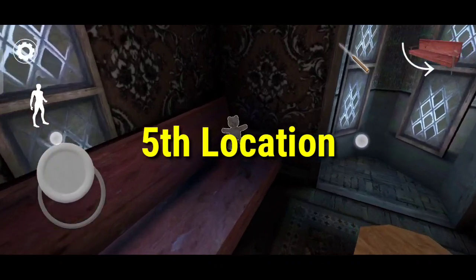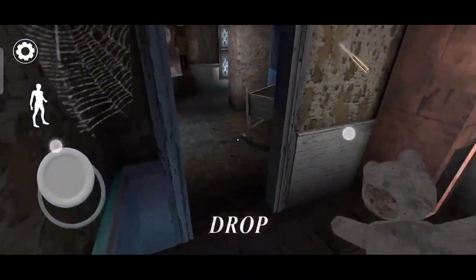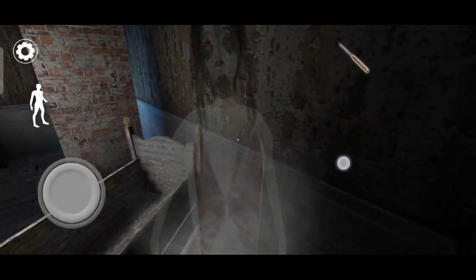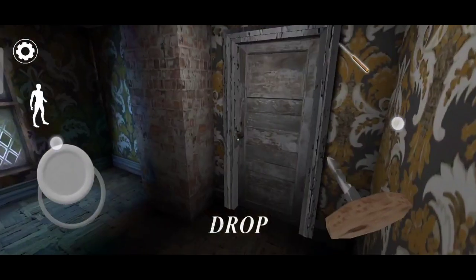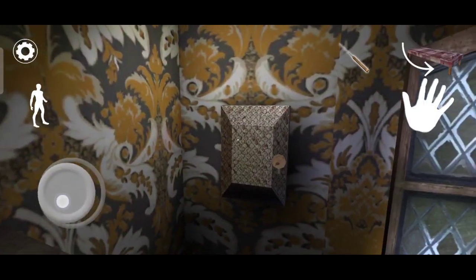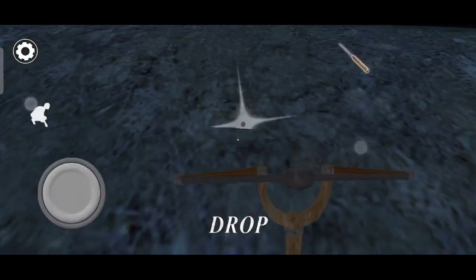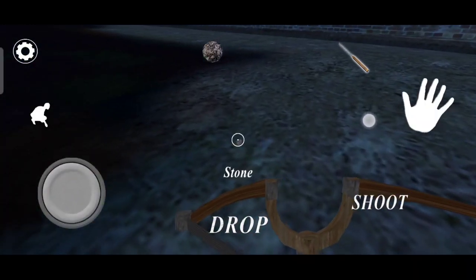Now the fifth location. In this room if you find a teddy, come here and put it — she will give you the weapon key. Take the weapon key, open the weapon room, and take the weapon from here.